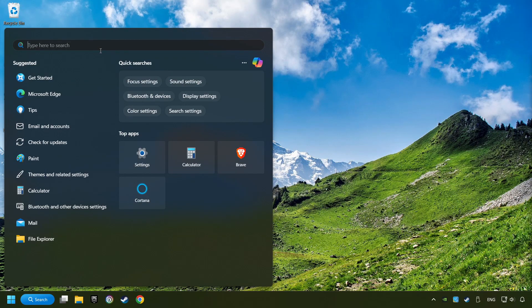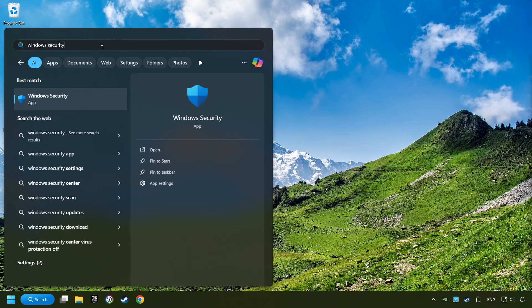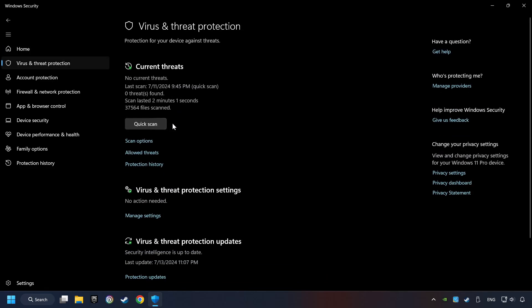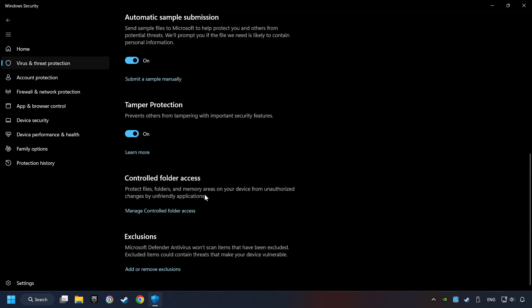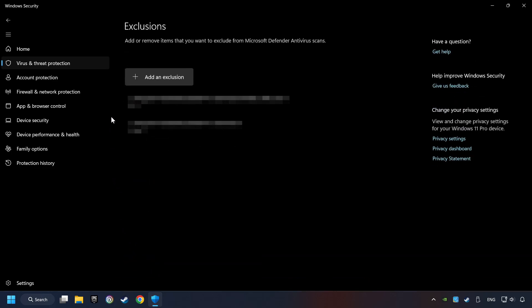Click on the Search box and type in Windows Security. Click on Windows Security. Choose Virus and Threat Protection. Now click on Manage Settings. Scroll down and click on Add or Remove Exclusions. Add the folder of the game by clicking on the Add an Exclusion button. And try to start the game.